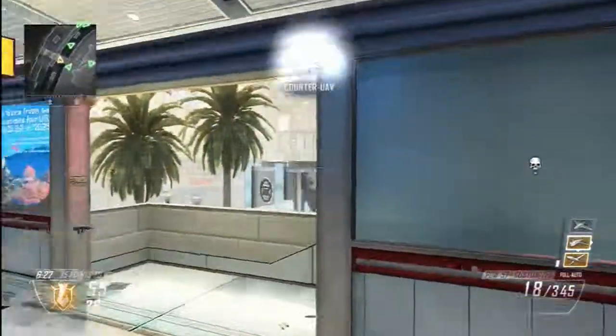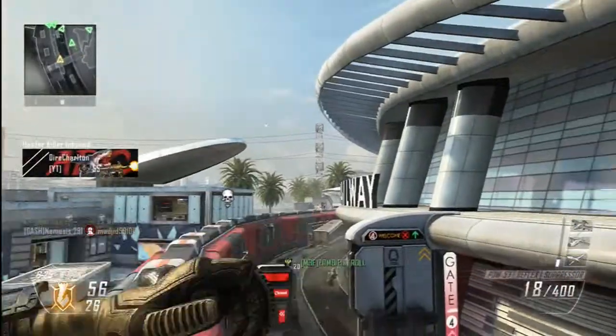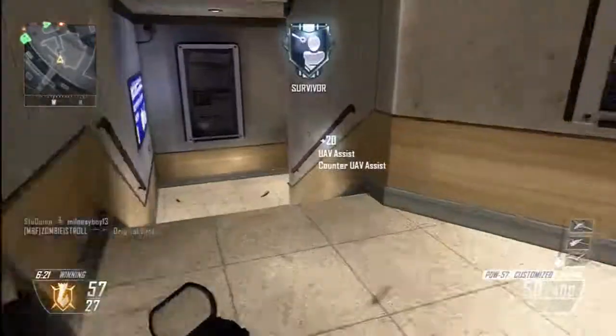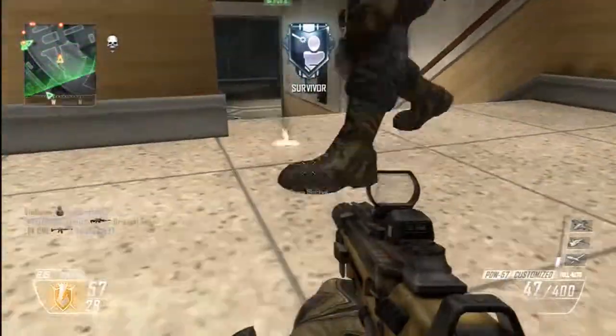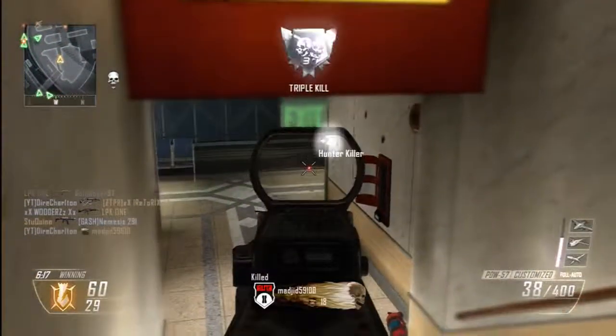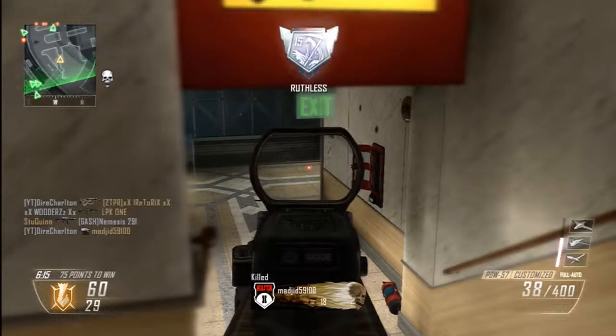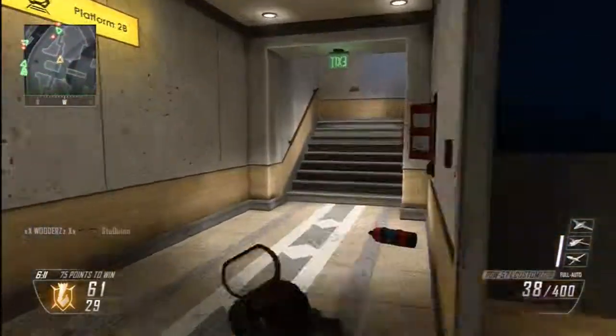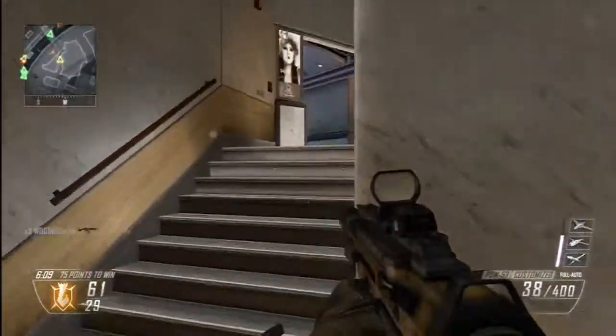Running this low score streak class will actually help you a lot. I get a couple of thousand points from this and it really does help my score per minute. At the moment my score per minute is 345, which is a beast score per minute. I'm mostly a TDM player, so I mostly run this streak.